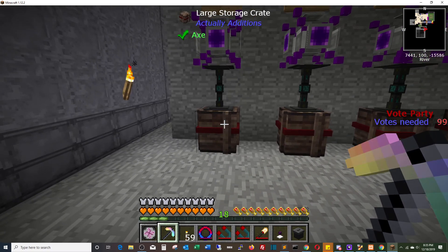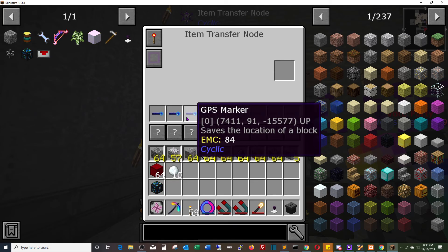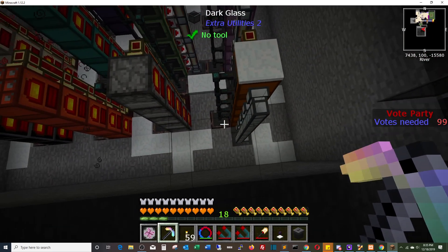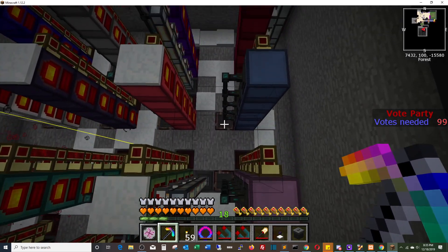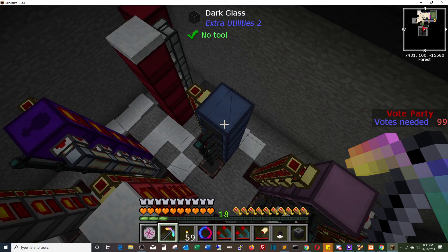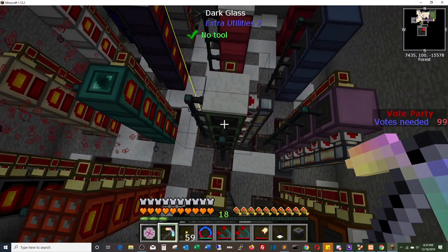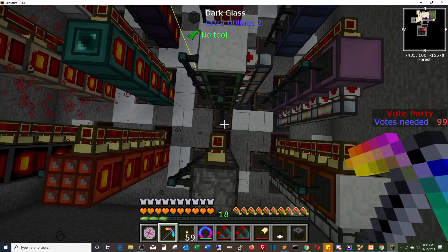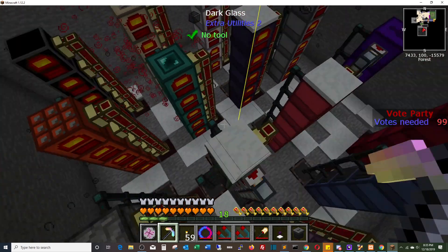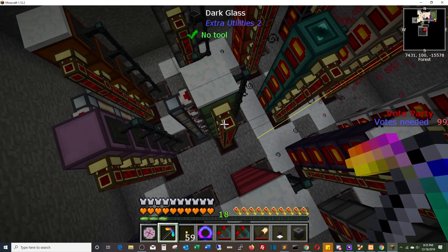We've got everything going into one crate, and then we have cyclic generators running from here, sending it into a crate at the bottom of each generator. This feeds all of the generators using I/O item conduits into each of the generators. For the ones that have multiples, like the slimy generator, we've got another crate on this side feeding it milk, and the other one's feeding it slime balls. And on all of these is red flux energy conduit.